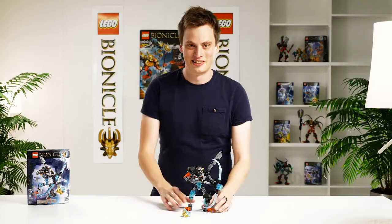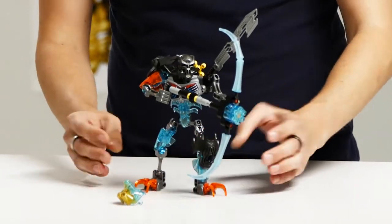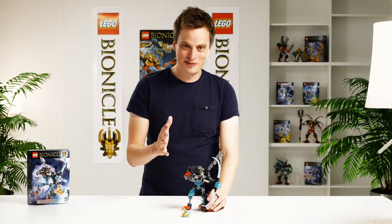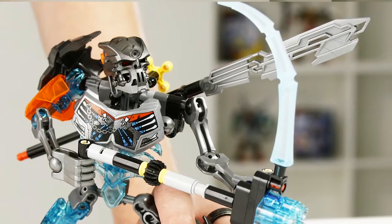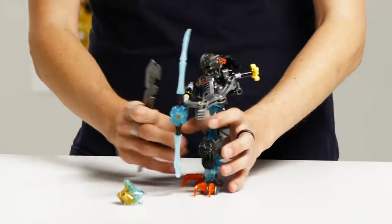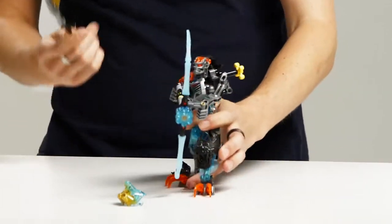What I have here is the Skull Warrior, a generic type of warrior that's really great if you want to raise a whole army of these Skull Warriors. They have a bow and a sword on the back, and if you take out this sword it has a really cool function — it's great for stealing the mask of your opponent. You can just grab it here and pull it off. You also have the bow, which is great if you want to shoot from a long distance.